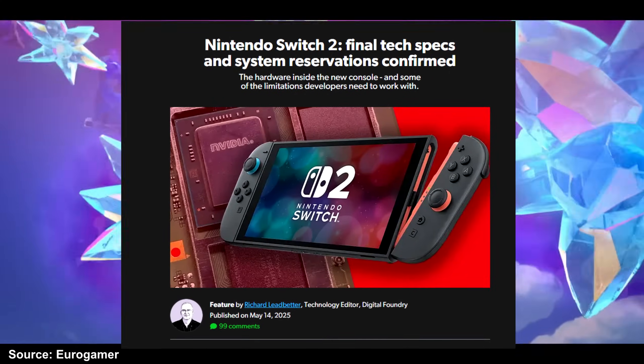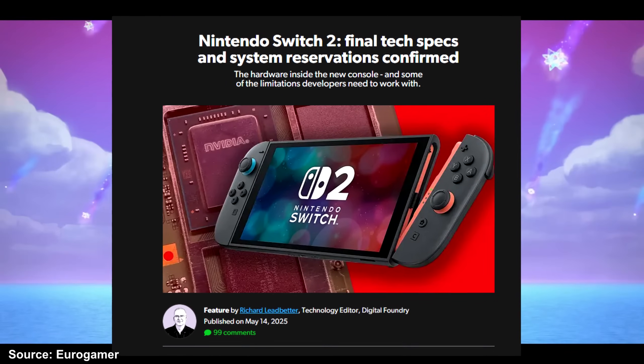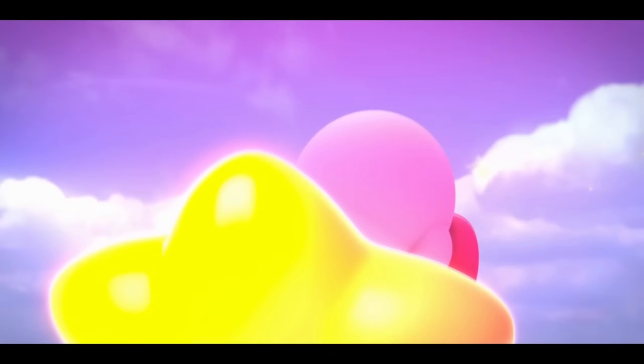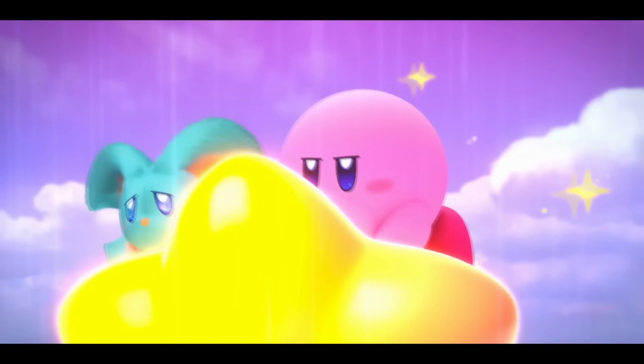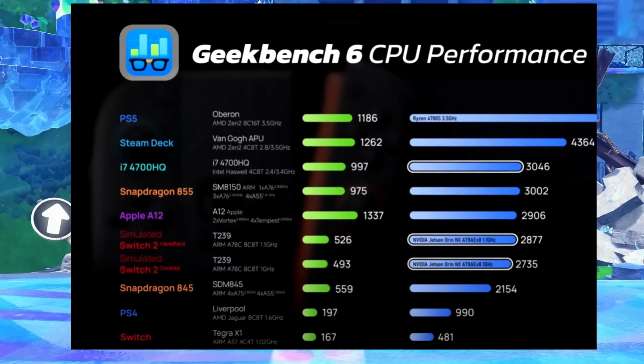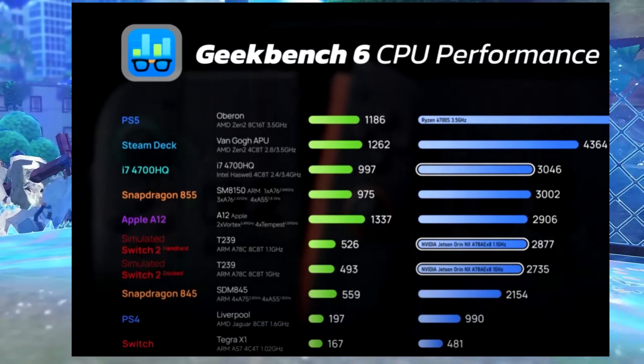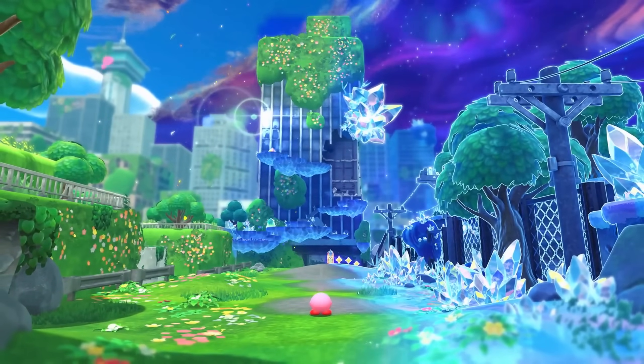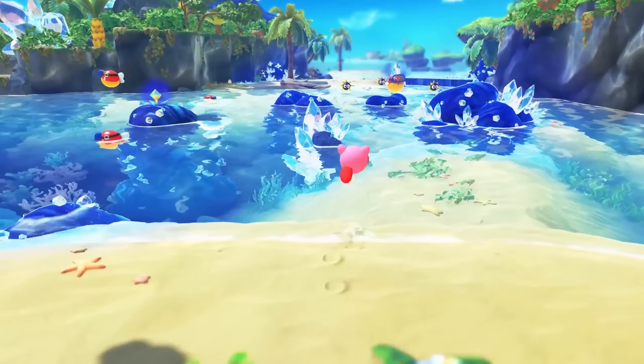Digital Foundry came out with what they say are confirmed specifications and utilizations for the Switch 2 hardware. We also have some information as well as simulated hardware benchmarks from Geekku, altogether providing new insight on the three pieces of hardware I've focused on on this channel within the Switch 2: its CPU, GPU, and RAM.